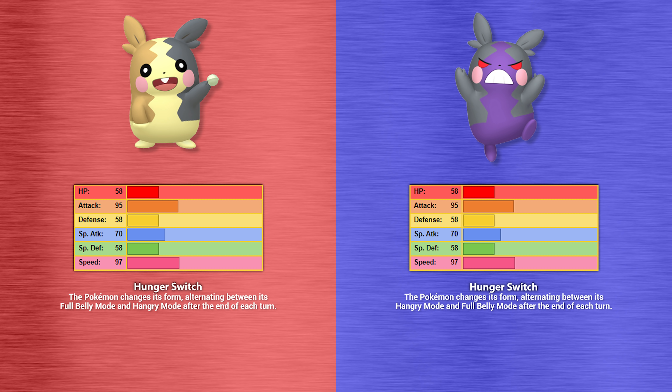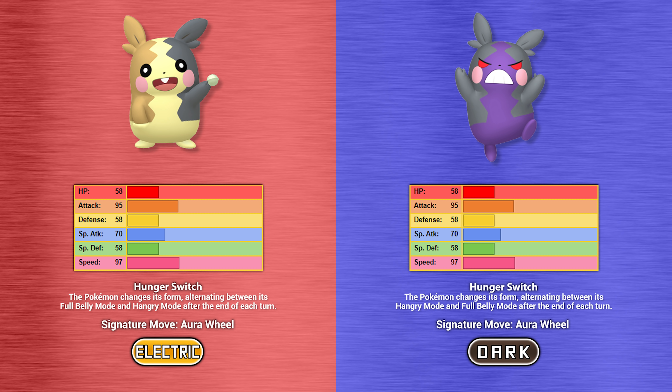It's not much of a difference maker, since all this ability does is change Morpeko's signature move, Aura Wheel, from an electric-type move in full belly mode to a dark-type move in hangry mode, and that's literally all that happens. This ability and form change does make Morpeko a fairly predictable Pokemon, but it's certainly still a fun gimmick.